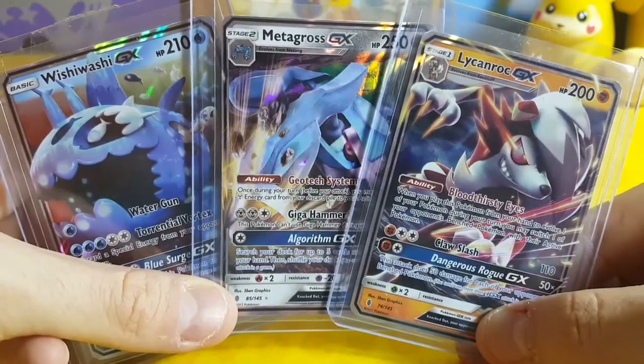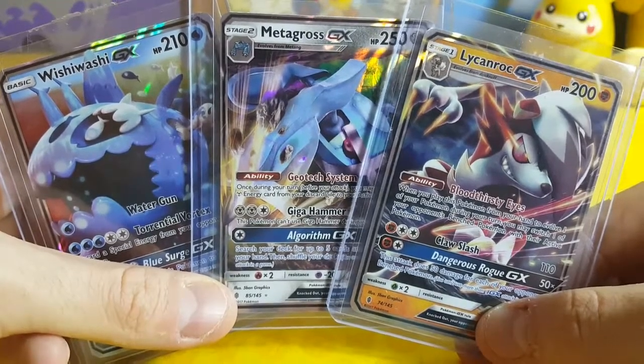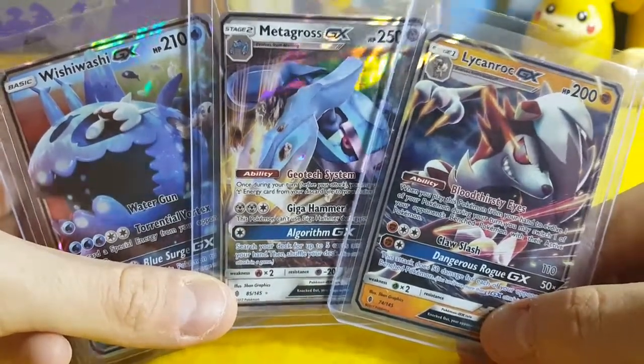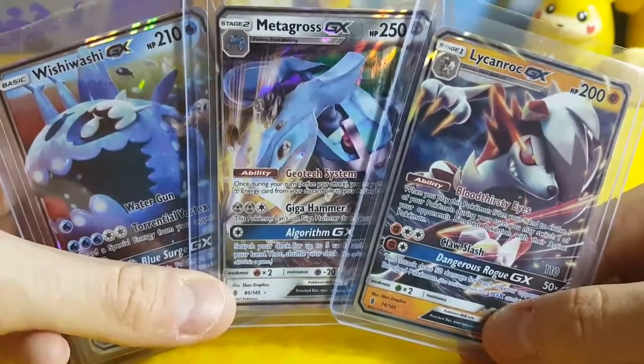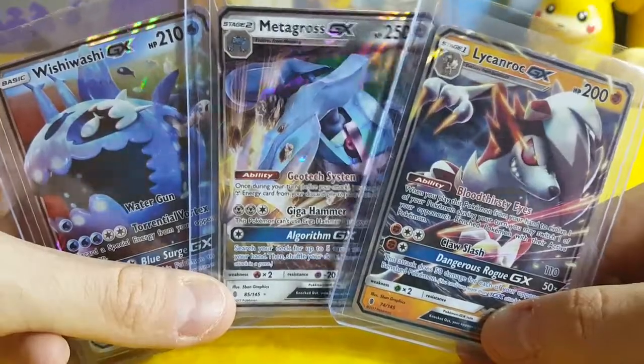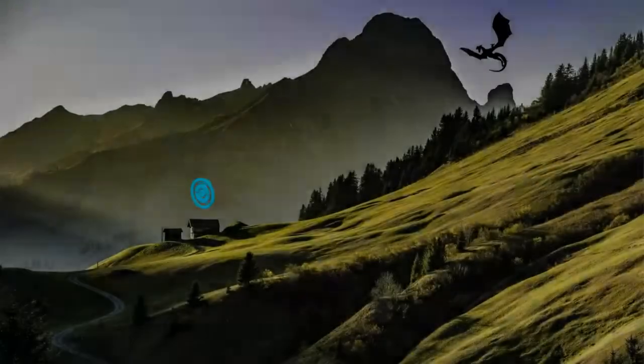Once we've hit 100 subscribers, I'll be giving away to one lucky subscriber all three of these brand new GX cards from Sun and Moon Guardians Rising - Wishiwashi, Metagross, and Lycanroc. All three will be going to one lucky subscriber, so make sure you hit that subscribe button and keep watching Playscape Games for more amazing videos and giveaways.